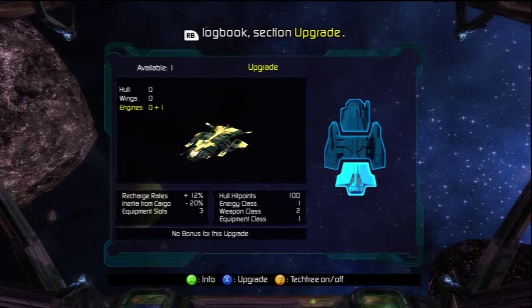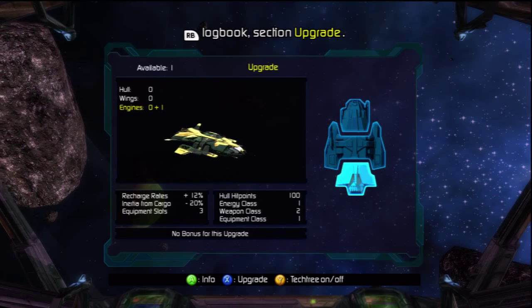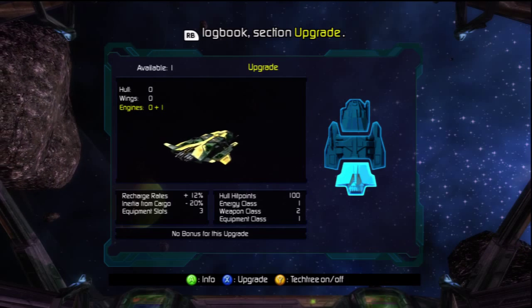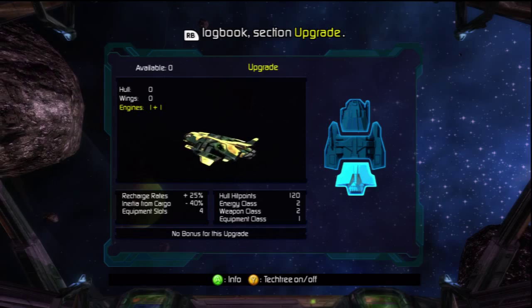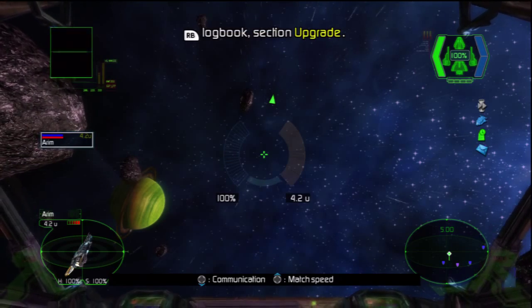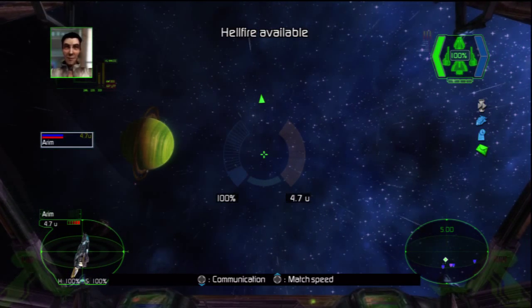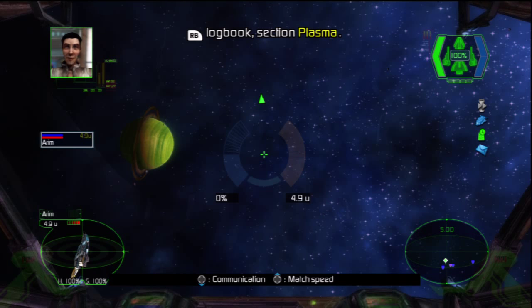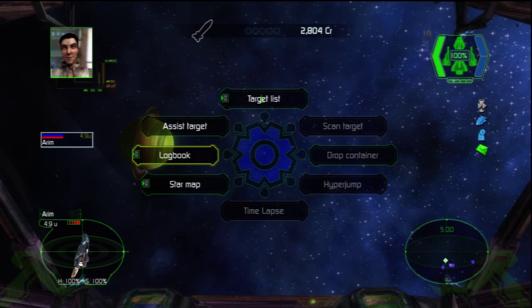I'll see you next time. You will be able to increase the plasma cannon's effectiveness by collecting artifacts. Take a look at the plasma section in your logbook.